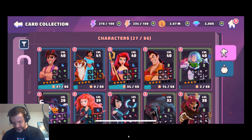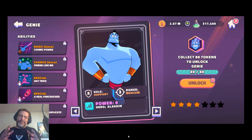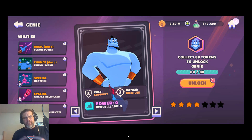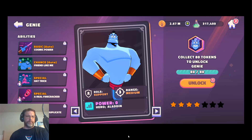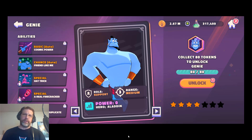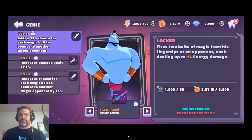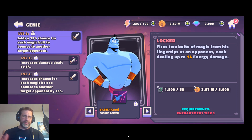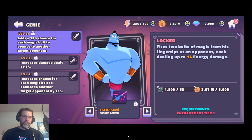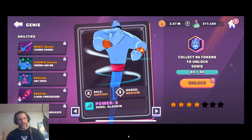And then we have Genie. He is the support. Jasmine is defense, Aladdin is offense, Iago is a spell, and Genie is support. He's got Supreme Cosmic Power — he fires two bolts of magic from his fingertips at an opponent, each dealing up to 14 energy damage. As you increase that, you increase the damage, and on the bottom upgrade you increase the chance for each magic bolt to bounce to another ally. Very nice — whenever you can chain attacks it's awesome.